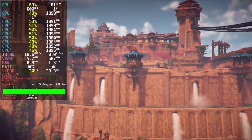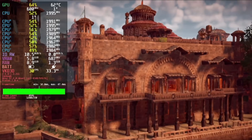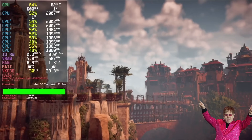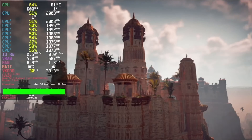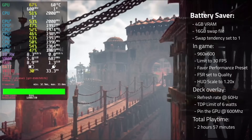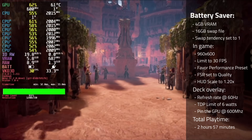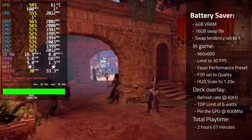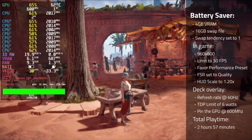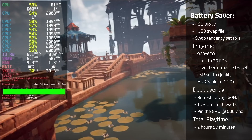With those caveats in mind, let's get to my recommendations. First up is the battery saver preset, meant to prolong battery life as much as possible. Use these settings: 4GB of VRAM, a 16GB swap file, swap tendency set to 1. In-game, use a resolution of 960x600, limit to 30fps, use the favor performance preset, set FSR to quality, and use a HUD scale of 1.2. In the deck overlay, set the refresh rate to 60Hz, set a TDP limit of 6W, and pin the GPU at 600MHz. This gave me a total playtime of 2 hours and 57 minutes.